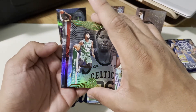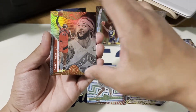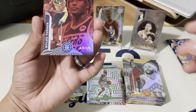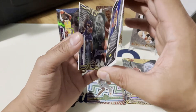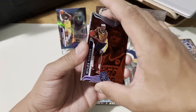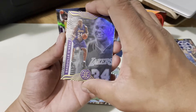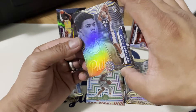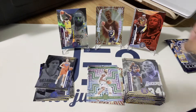Oh — that could be it, it's red. Marcus Smart, then Bam Adebayo, Gary Trent Jr. — yeah that is red and it IS numbered! We got a numbered card — Miles Turner out of 125, not bad! That's a good hit. We also have Shaquille O'Neal and rookie Jayden Springer. So far we got two good rookies and one numbered card from box one.